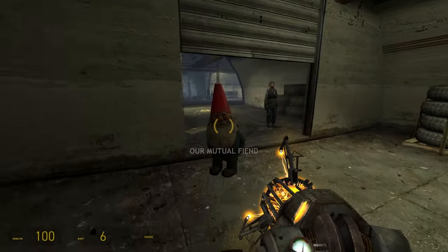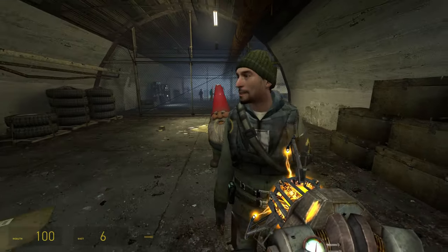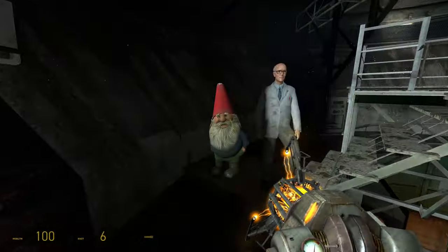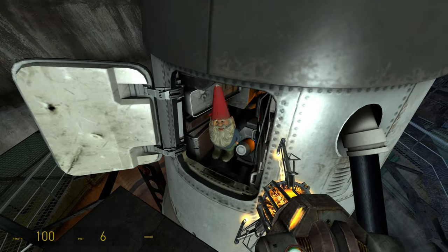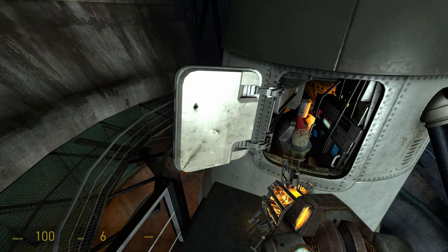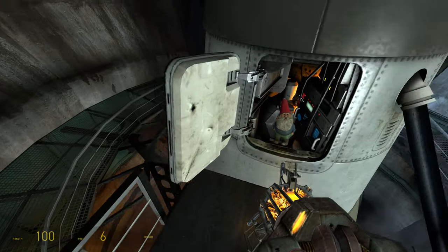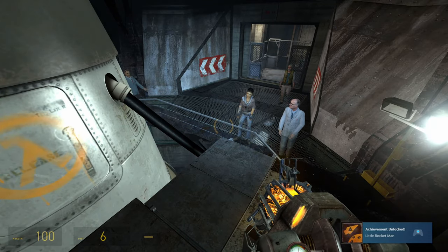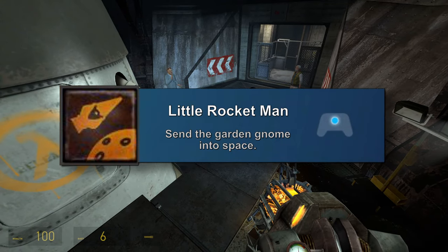Once at the gate of White Forest, you're pretty much done — just follow the resistance fighters through the complex until you meet up with Magnuson and Dr. Kleiner at the rocket. Now a very important thing to do at this point is to set the gnome in the hatch on the left side of the rocket and close the hatch door. Remember, you have to close the hatch in order for the achievement to pop, and it will do so as soon as the hatch is closed. And with that, we helped our gnome buddy get to the rocket and receive the Little Rocket Man achievement as our reward.